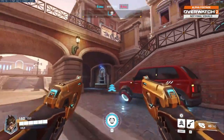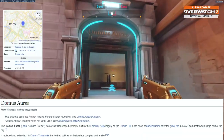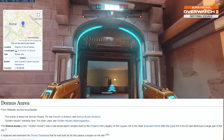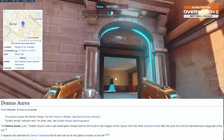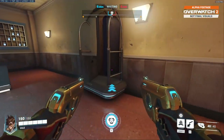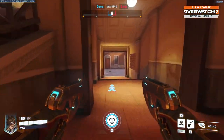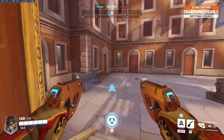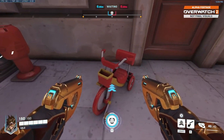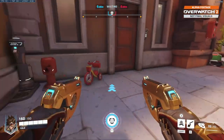And lastly, we have Domus Aurea here, which translates in Latin to the Golden House. It was a palace built by Emperor Nero in the heart of Ancient Rome, which is roughly where this map is set — a fun little fact. And then also if you head out back, you'll see this cute little tricycle, which I've seen nowhere else in Overwatch.